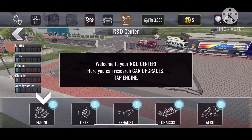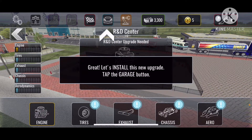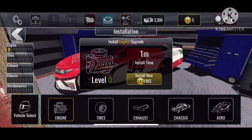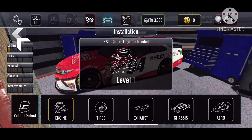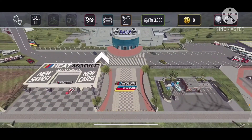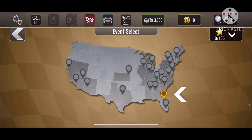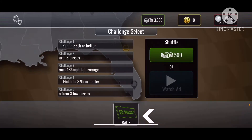These races are only going to get tougher, let's upgrade the car. It's the R&D center, and it only let me use the engine for free — I was like, I want to use all of them for free. Now we already have a level one engine. Then it had us go into the race center, and we were going to race the Daytona 500.